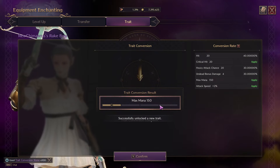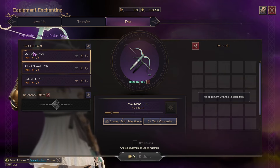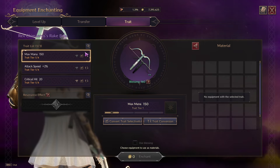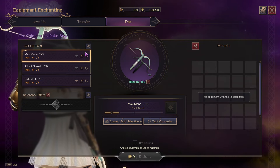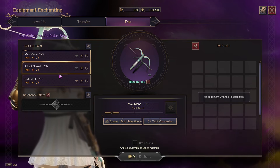It cost me 75 and I got max mana — that's horrible luck, but that's fine, just for the sake of the video. Now tier 1 weapons, accessories, etc. are a lot cheaper — it's only 100 for tier 1 versus 200 for tier 2.